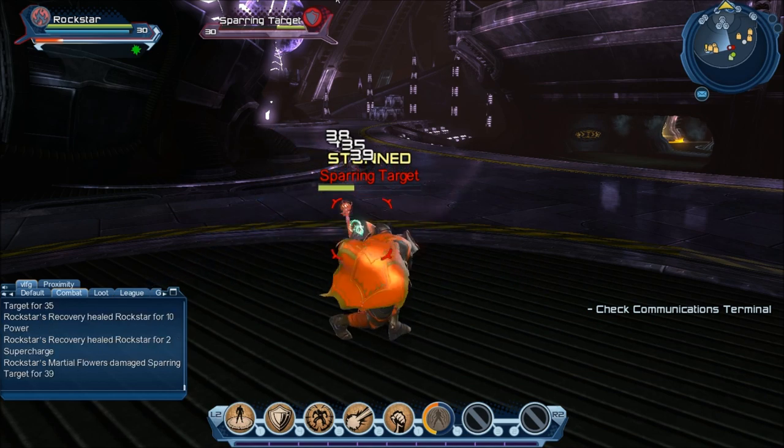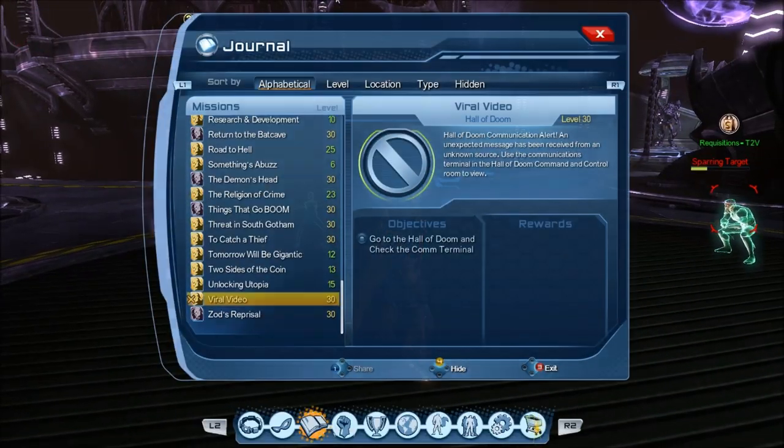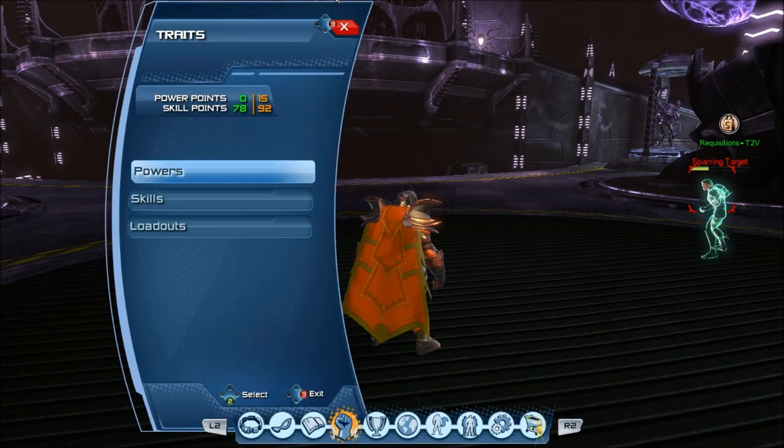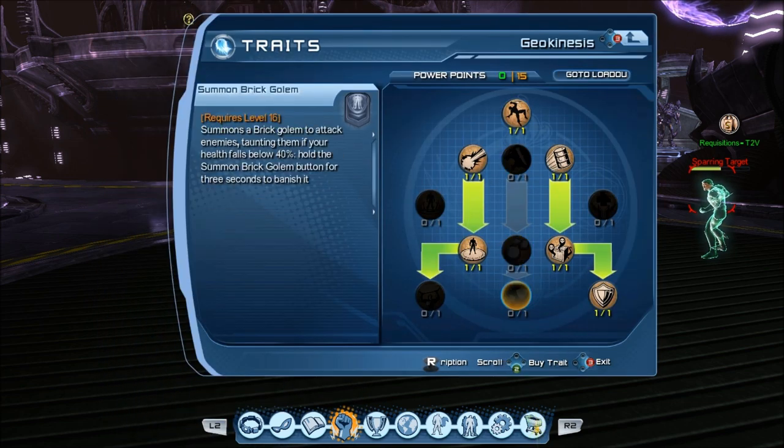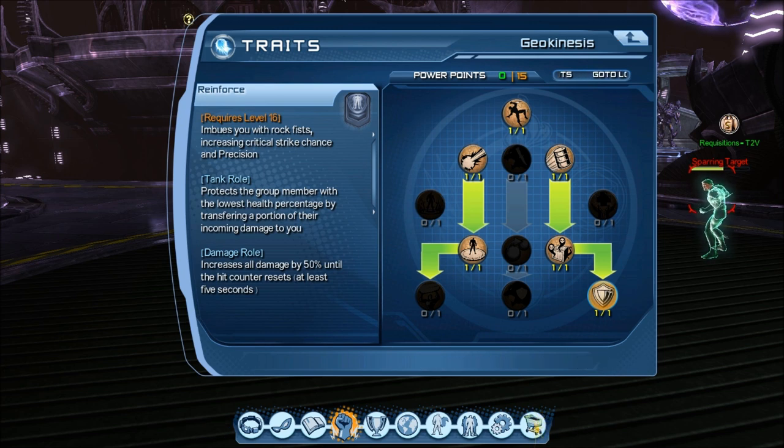My final supercharge, I went with Vacuum Bubble. I do like Earthquake more, but one of the interesting things about Earth is that you can actually have a very efficient dual spec, which I'm always a fan of. The way I look at it: if you are Earth, it doesn't mean you're a DPS or a tank. If your power set allows you the luxury of being able to be both, simply all you need is the gear — go for it. Otherwise you're only playing half of your power set. For the dual spec, in the Geokinesis tree I basically have down to the weapon proc, which you could also use for tanking because it protects the group member with the lowest health by transferring damage to you.